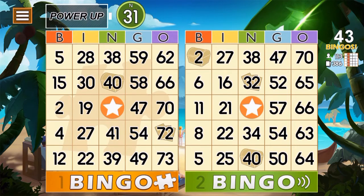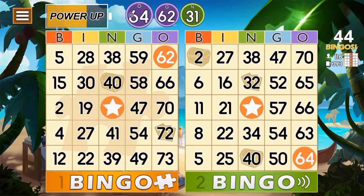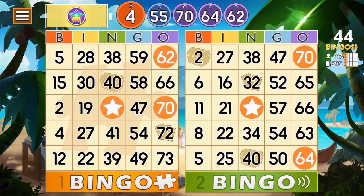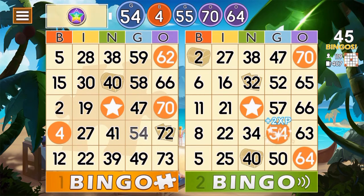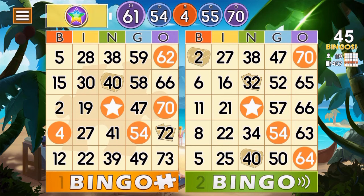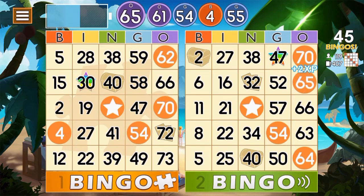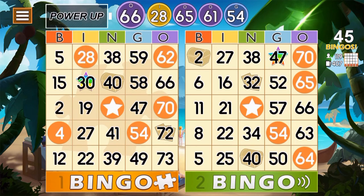N31 — nope. 062 — alright, we got that. 064 — got that. 070 — good, got that. G55 — nope. B4 — okay. G54 — good. 061 — nope. What does that do? Okay, I hit that. 065, I28 — okay, cool. 066 — good, oh look at that, getting close.